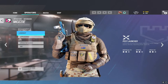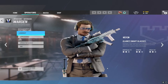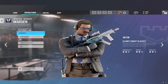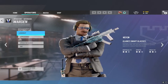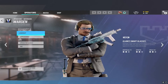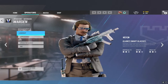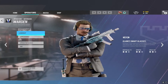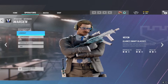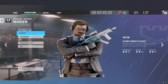Warden's glasses actually prevent the concussive effects from breaching charges — Thermite breaches, breaching charges, Fuse charges, grenades, and Gonne-6 effects. So a good play is to prone next to a wall that's about to be opened. You won't get any stun effects and can get a lot of free kills from people walking in or near the wall.